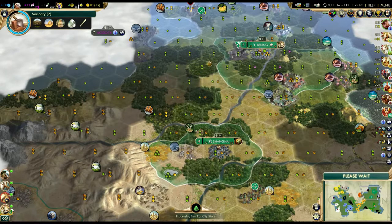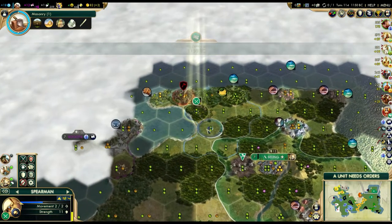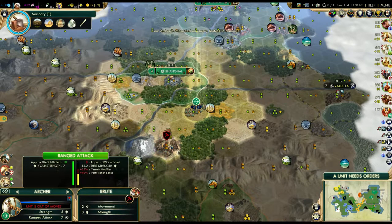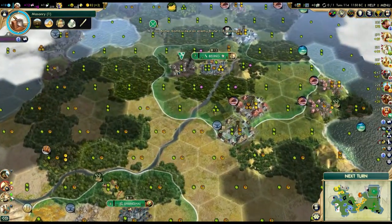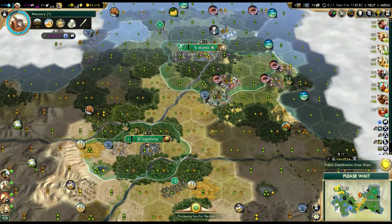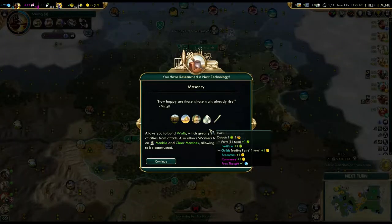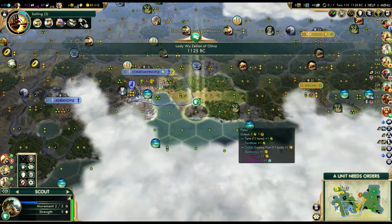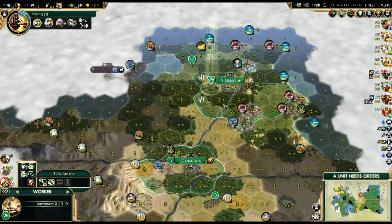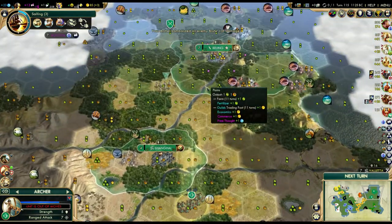Unless there are very rare instances where it would be better - like if you're on the verge of winning a diplomatic victory and you're playing as Greece and you need the influence more than you need friendships. Then sure, knock yourself out. But that's such a rare circumstance. So just verge on the edge of caution when you think about trying to bully city-states - when you do it, just think about whether there's a better reason not to.